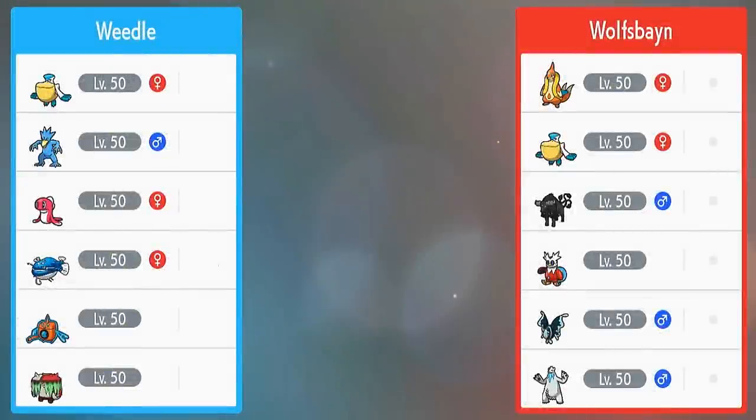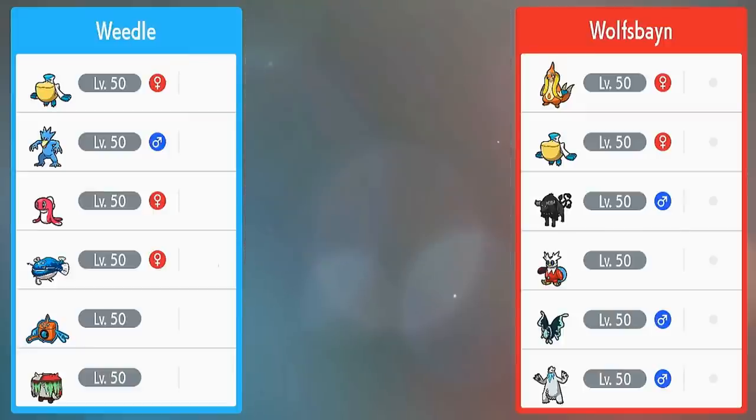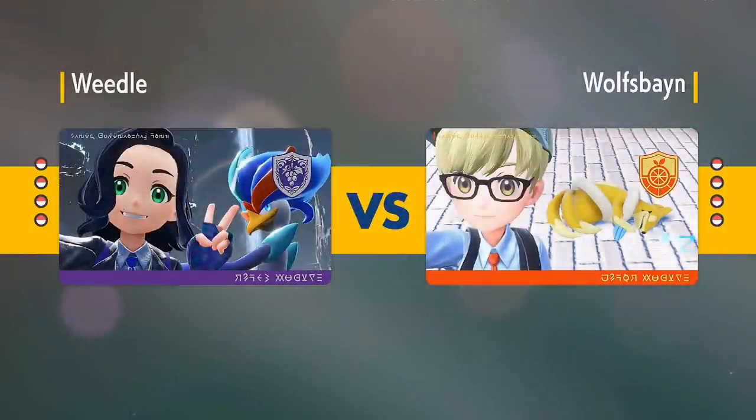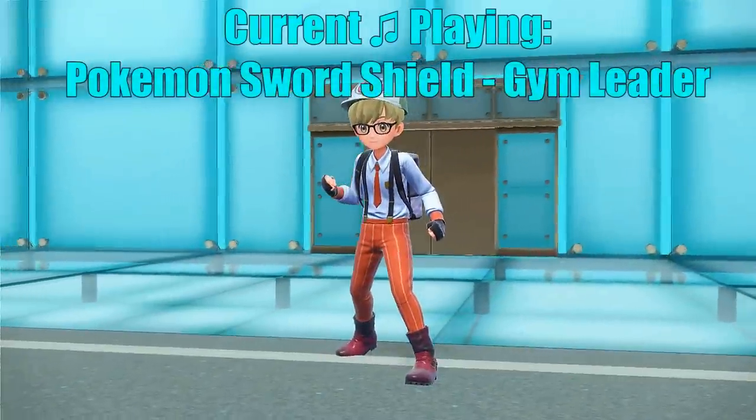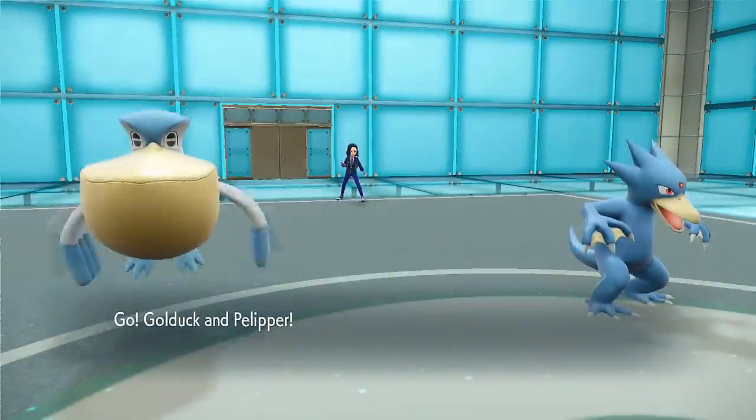My next opponent — what are the odds — is another mono water team, but they actually have the same idea with a one-off type that Terastallizes into Water. I wasn't going to show this battle because it's not the most competitive, but mono water versus mono water — I have to show this one. My opponent is really role-playing as a gym leader with a selfie with their ace Pokemon, a Floatzel, and they're leading with Floatzel and Lumineon.